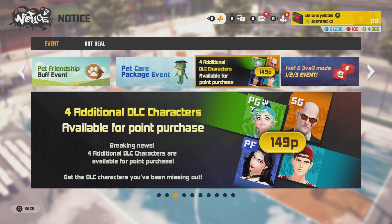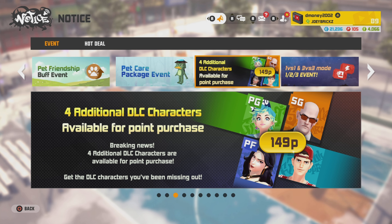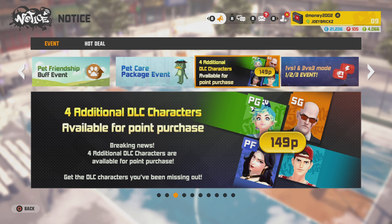Next, four additional DLC characters are available for point purchase. For those of you who do not have the Ultimate Edition, shame on you. For those of you who do have the Ultimate Edition, shout out to you — you're doing what you're supposed to do. But for those who don't, Ginger, Walker, Fae, and Saru can now be purchased with 149 P points each. Good luck with that.